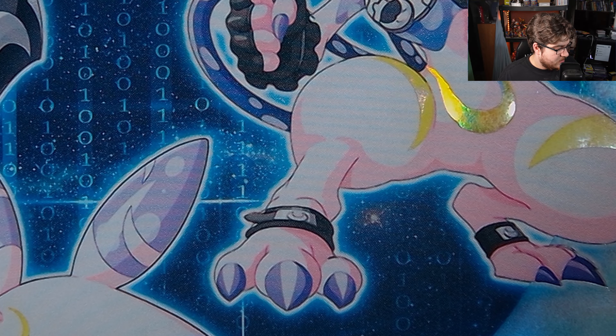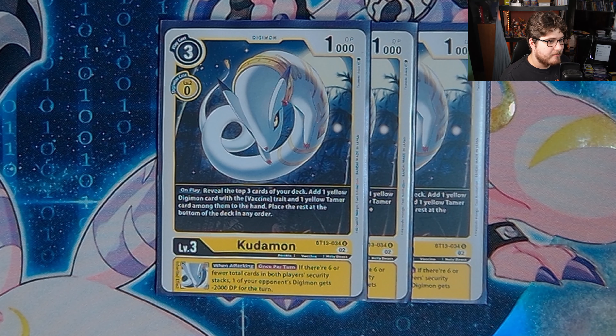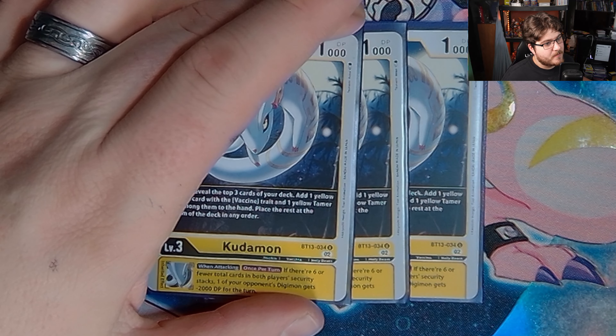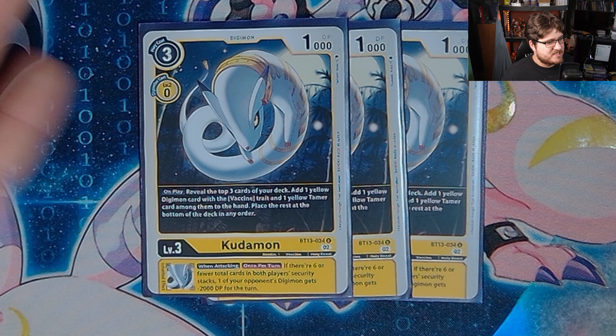We're gonna play three Kodemon. Kodemon is just in here for its on-play: reveal the top three cards of your deck, add one yellow Digimon with vaccine and one yellow tamer among them, and place the rest at the bottom of your deck in any order. When there are six or fewer total cards in both players' security stacks, one of your opponent's Digimon gets minus 2000 DP. It's a searcher, really nothing more than that. The inheritable is nice if you ever get it off, but the likelihood is pretty slim, so three copies is quite fine.